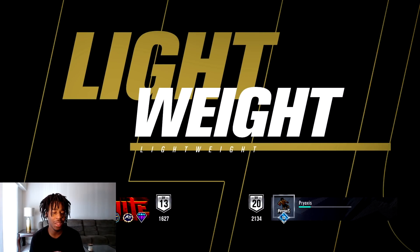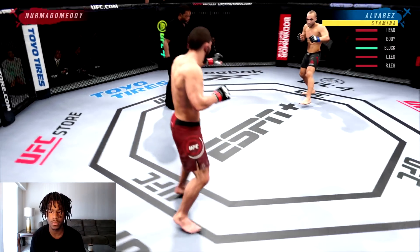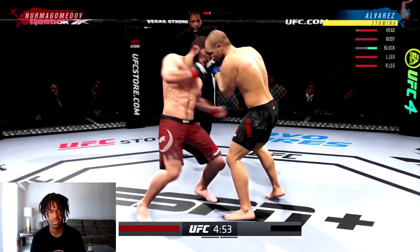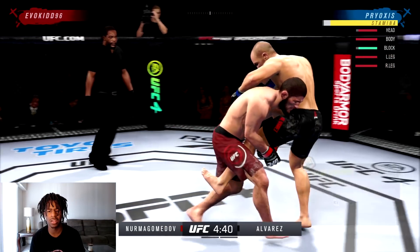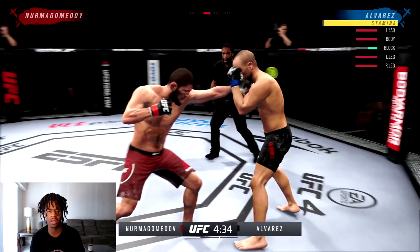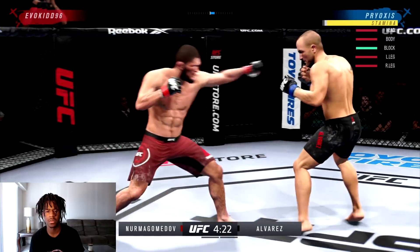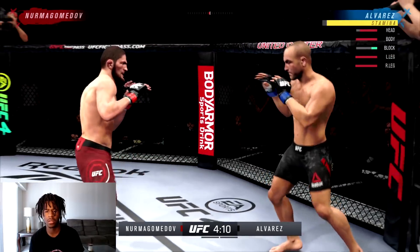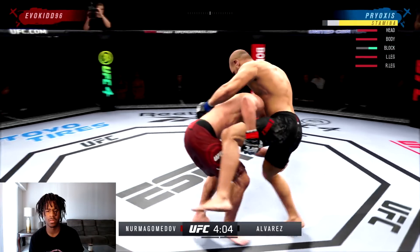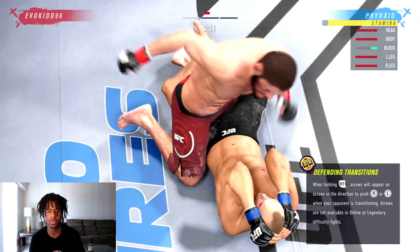Here we go, we're going against a Khabib Nurmagomedov, Division 13 opponent. Hopefully he knows what he's doing — I'm expecting him to wrestle so I'm going to be ready on those takedowns. I'm not going to let him push me back. I know I usually play a little defensive. Going to his body — I want to work his body this fight. Deny that takedown. That was a weird animation I've never seen before. Posture up — boom, hook hook hook.